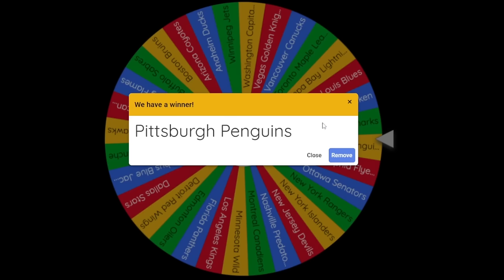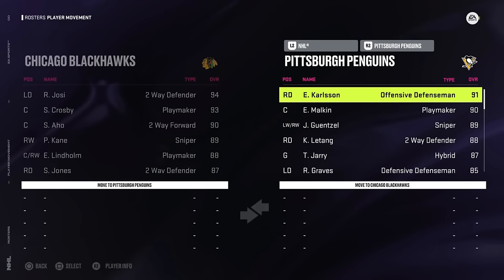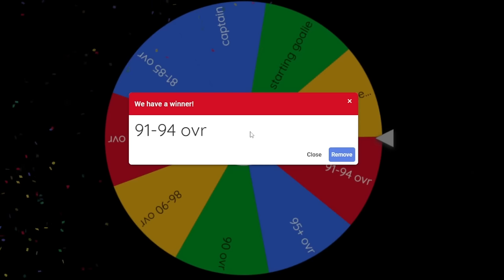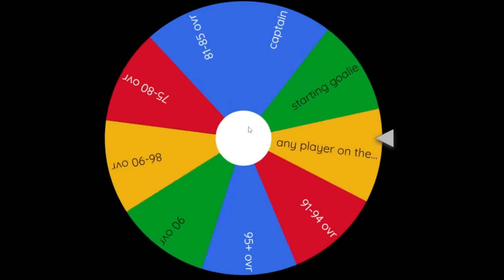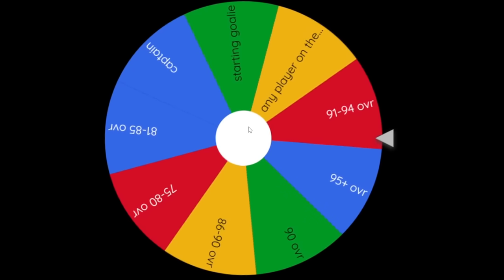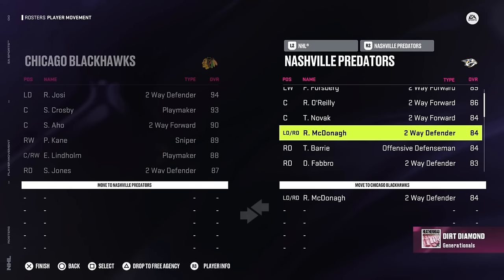My recording did mess up, but we did land on the Pittsburgh Penguins, and for the overall wheel we got the captain - Sidney Crosby. Adding him is definitely going to help out our roster a ton. The next team is again the Nashville Predators. We land on a 91 to 94 range, which we cannot do because Nashville doesn't have any other player outside of Roman Josi, who we already have. So we spin again - 91 to 94 again. I'm just going to choose a random player - Ryan McDonough, 84 overall defender.